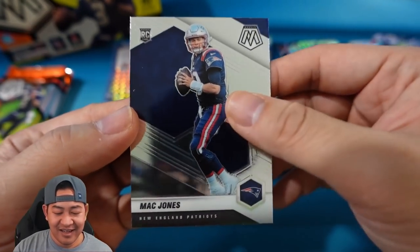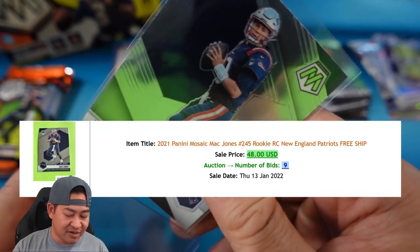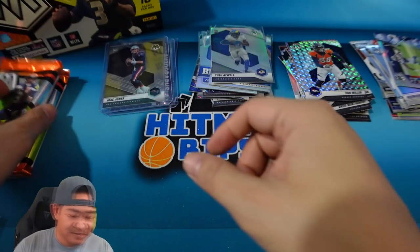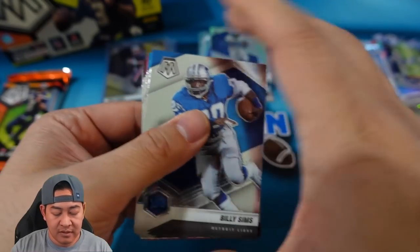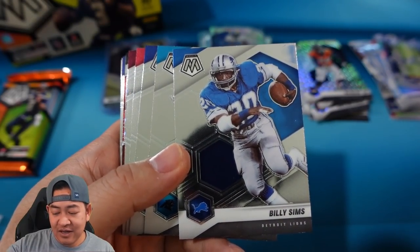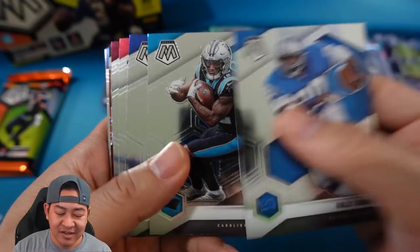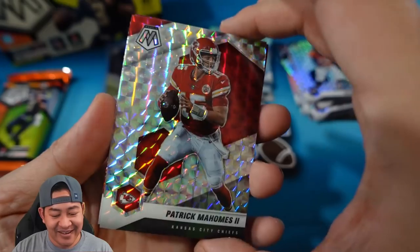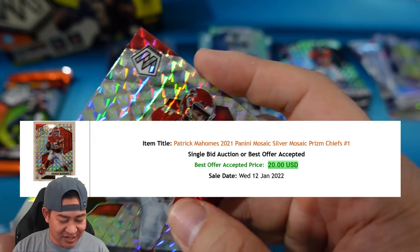Mac Jones base — out of the base cards that's probably the top-selling rookie as far as value. Two packs left. We have Billy Sims — not Barry Sanders — and I do like that they used different vets than last year so it's not always the same guy. Tony, Gibson. How about a Patrick Mahomes on the mosaic silver — that's a nice one! As far as vets, that's one of the top ones you want.